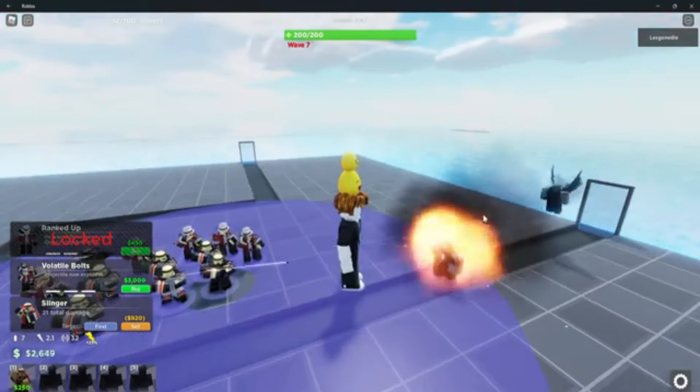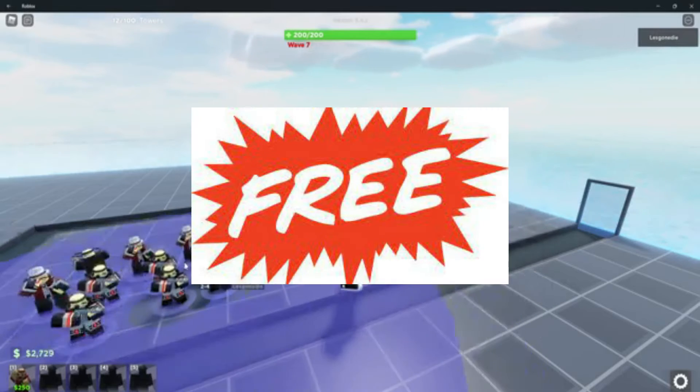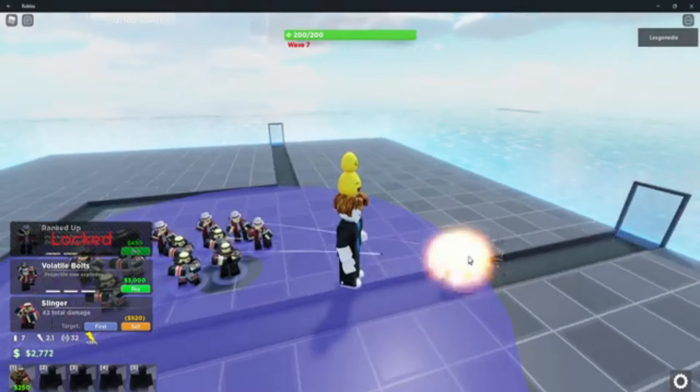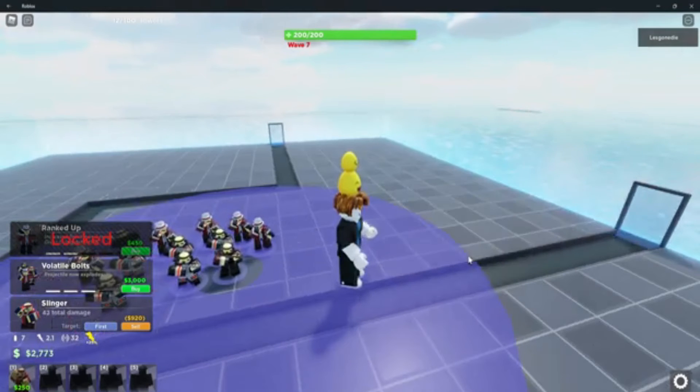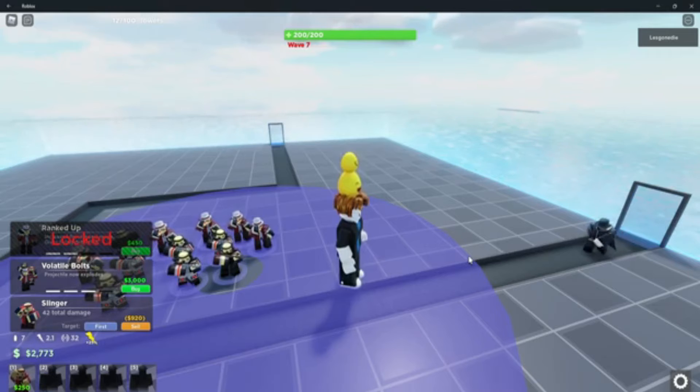Now for the list of towers. The Slinger is the game's first unlockable tower, provided to the player for free when they join. Because it is a beginner tower, it has low overall stats such as low damage and medium range, but at a reasonable cost. It's a ground tower with only one target, and when upgraded to X3, Slinger becomes a multi-target tower.